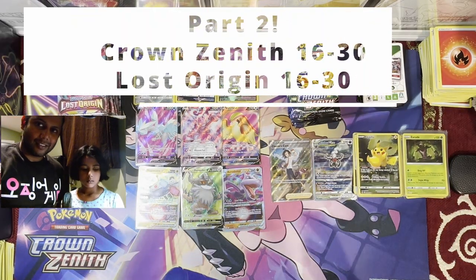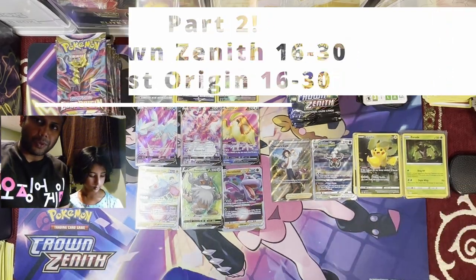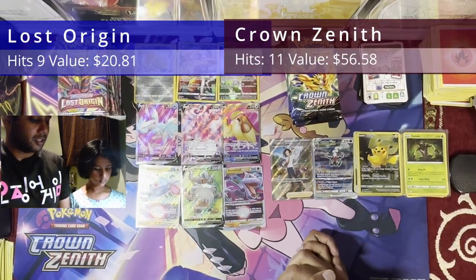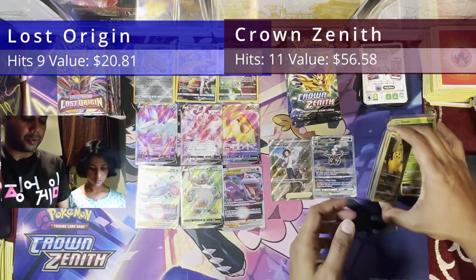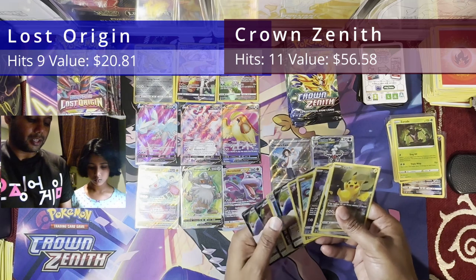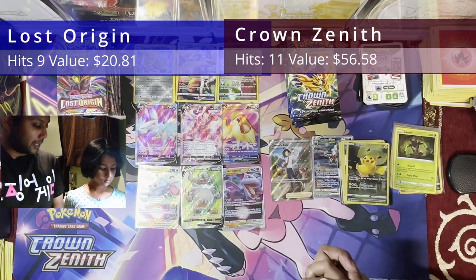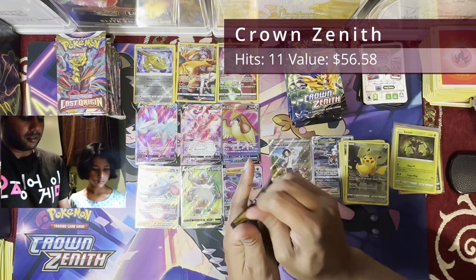All right, we are back to wrap up the second part of this opening. Reminder: we had 15 packs of Lost Origin and 15 packs of Crown Zenith. Nine hits from Lost Origin, and two big hits plus eleven more from Crown Zenith. So we're back to open Crown Zenith and finish the last 15 packs — pack 16.